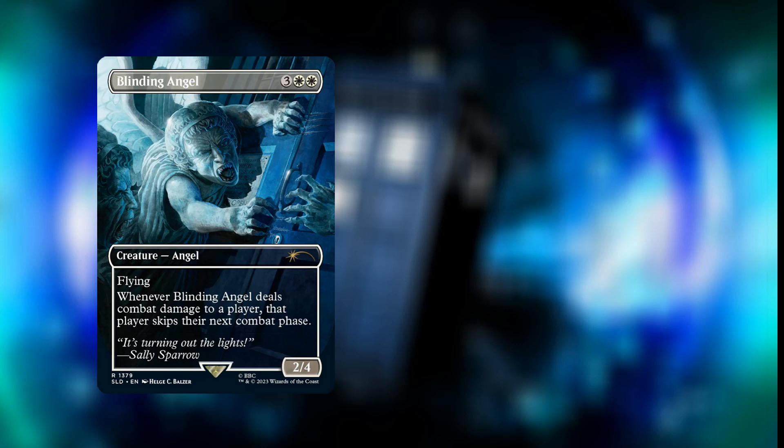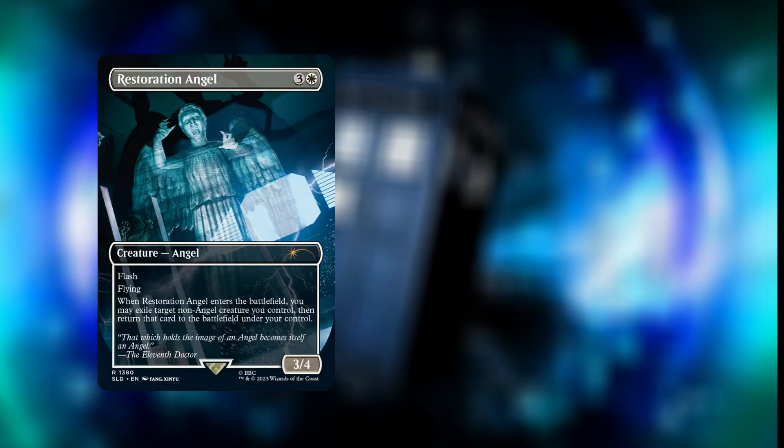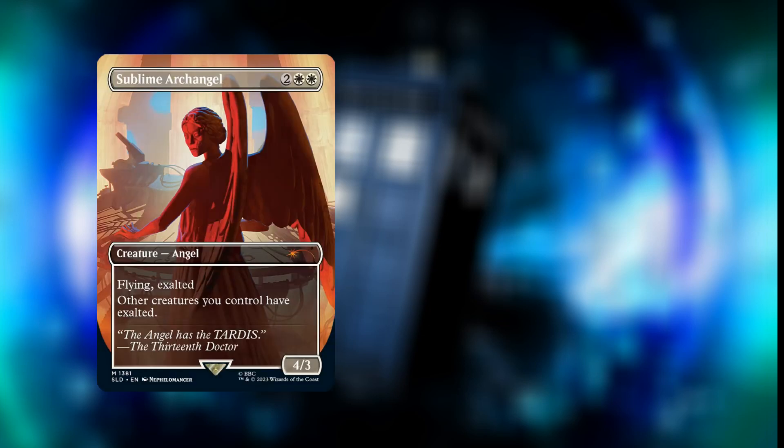Whenever Blinding Angel deals combat damage to a player, that player skips their next combat phase. We also have Restoration Angel — four mana, three and a white — a 3/4 Angel with flying and flash. When it enters the battlefield you may exile a target non-Angel creature you control, then return that card to the battlefield under your control. Finally, Sublime Archangel — four mana, two white white — a 4/3 Angel with flying and Exalted. Whenever a creature you control attacks alone, that creature gets +1/+1 for each other creature you control that has Exalted.